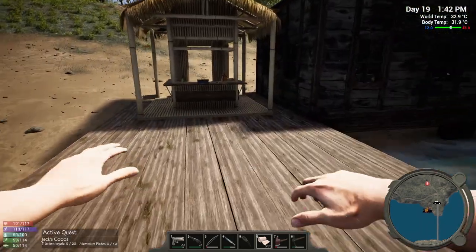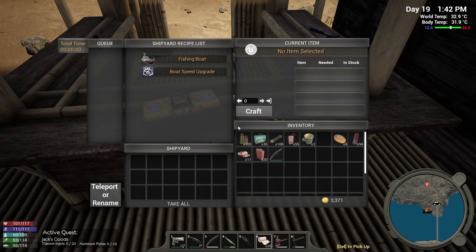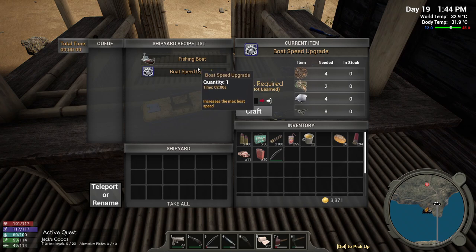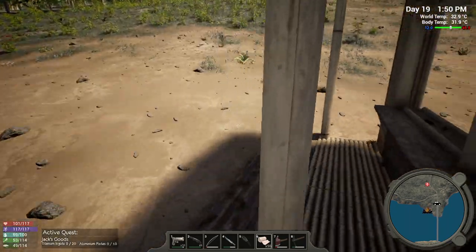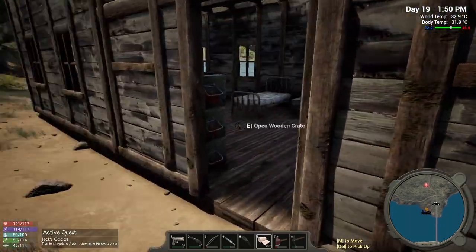Somebody was saying something could be crafted here. Oh, a boat speed upgrade! It increases the max boat speed — skill required of course. You know what, we might have to do that at one point. Not yet — soon, soon.